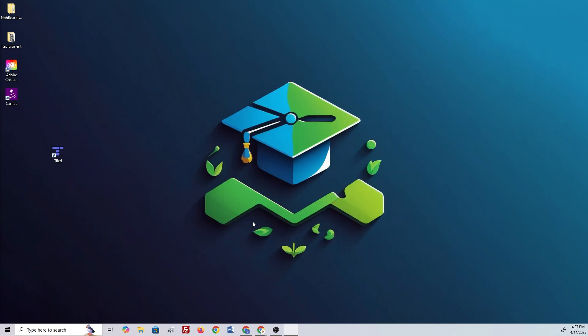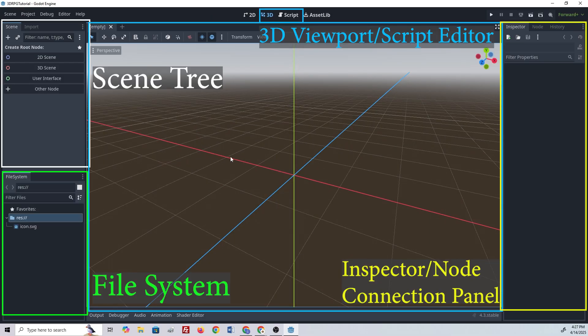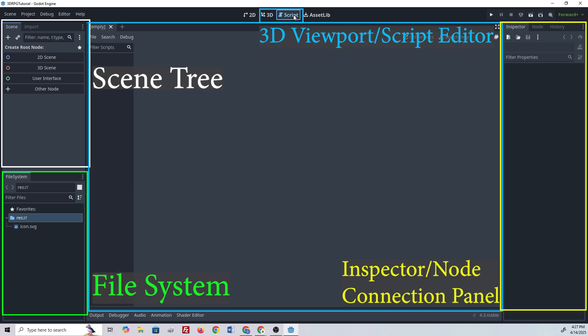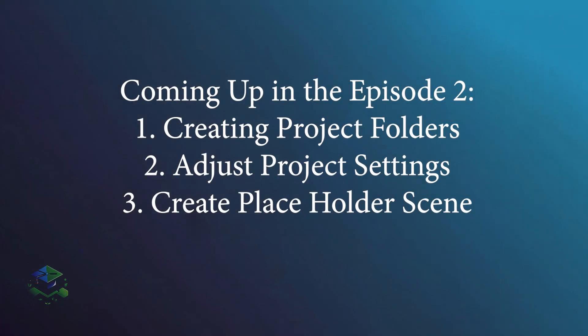As it opens up, I'll drag it over here. This is a quick look at what it looks like after you create your project. We have our scene tree over here on the left, a 3D viewport right here in the center, a script editor, and our file system down here on the bottom left.